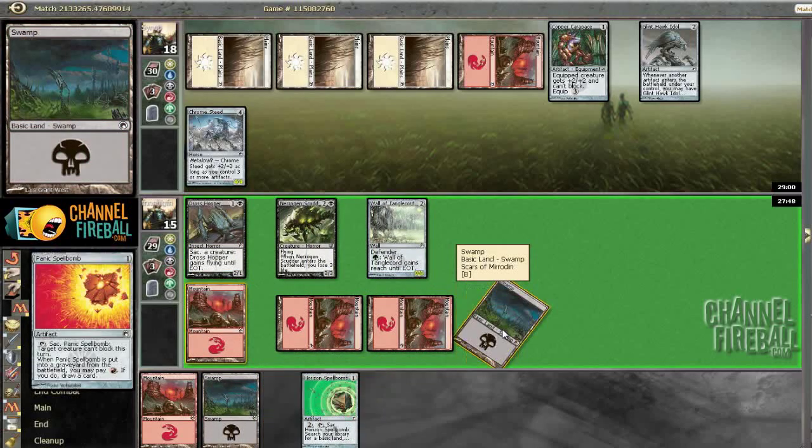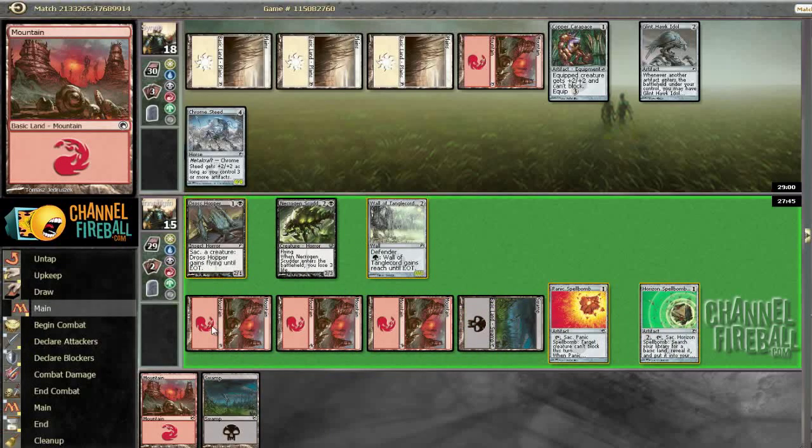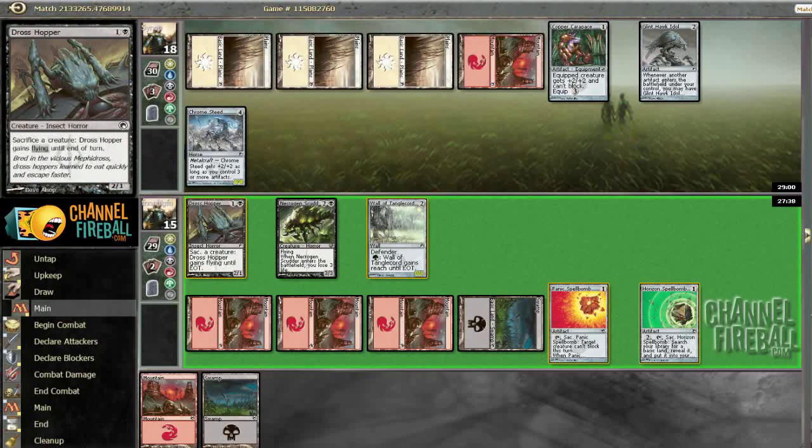Now I'm just going to get a bunch of stuff on the board. Awkwardly, if he equips Copper Carapace to Chromesteed we can't block it with Wall of Tanglechord effectively, and since it looks like that means we're going to be in the controlling role.